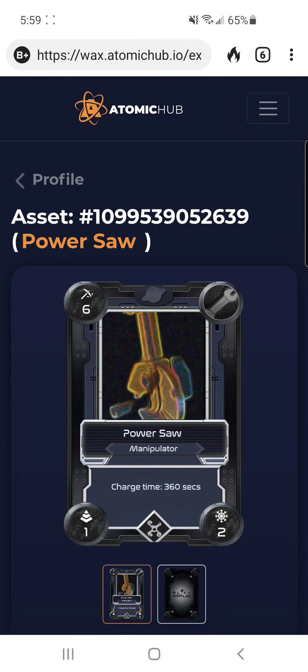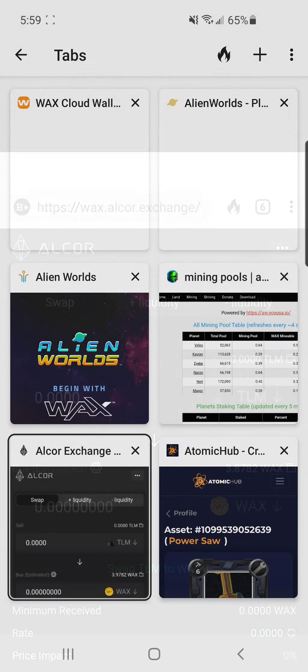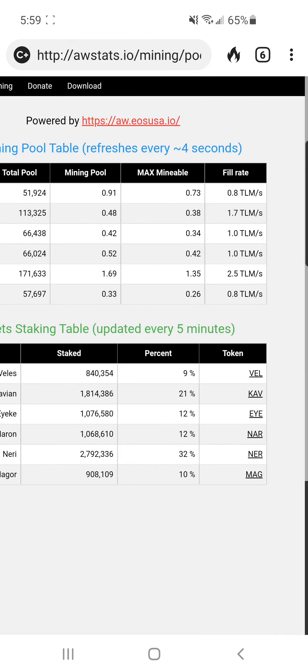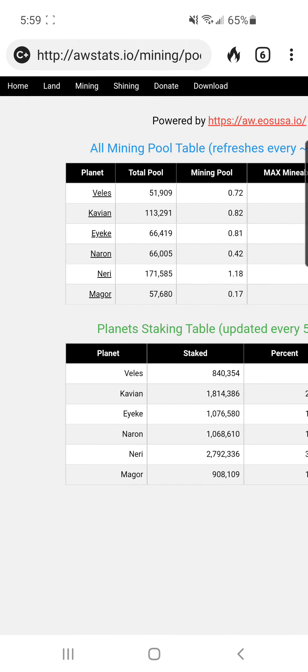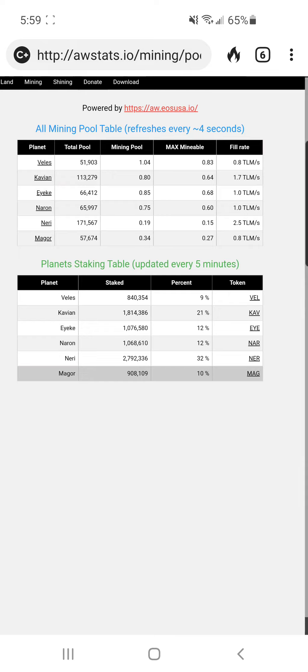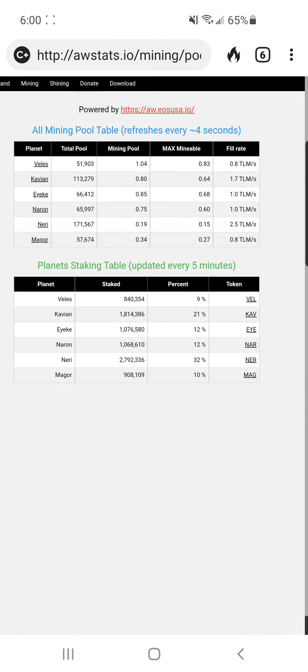That's it for this video — it ran a little long but there's a lot to cover. To summarize: use the WAX Alcor Exchange for converting your Trillium to WAX; use AW mining pools to know when to mine; and use the WAX block explorer to set three tools manually. Those three tips will really help optimize your mining. And of course always keep staking — even with 300 WAX I keep dropping one WAX on the stake every now and then. If you liked it, make sure to hit the like button and subscribe. Happy mining everyone!